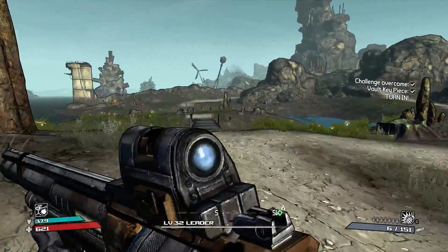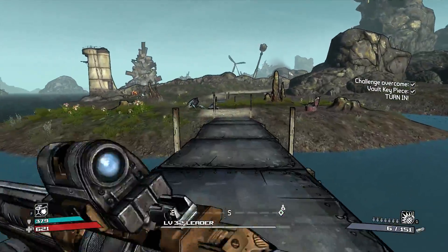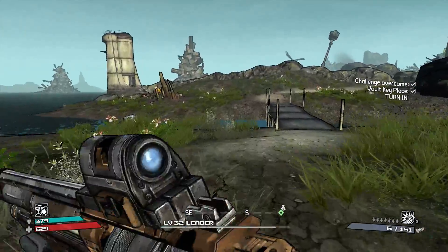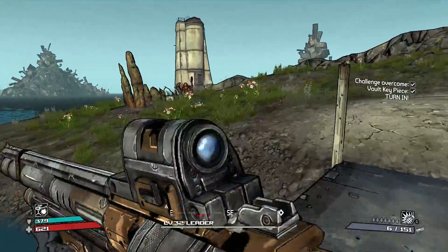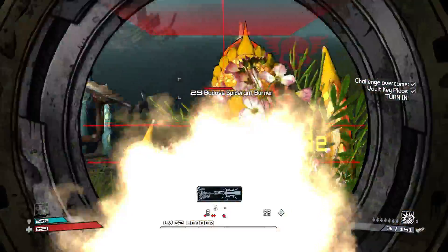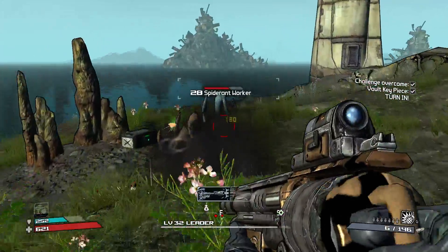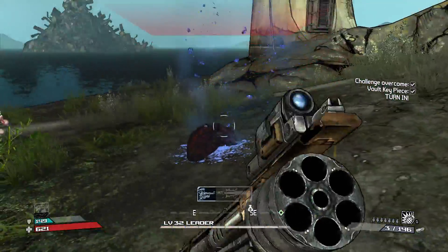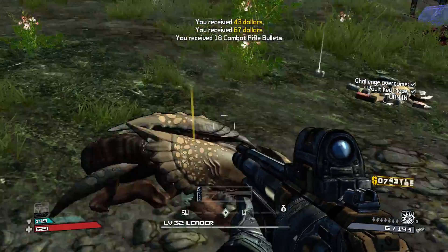Hello guys, this is Dirk and welcome back to some more Borderlands. Today we're going to check out the rest of the area in the Trash Coast — whatever it's called. First though, we're going to go kill some of these guys. God damn, there we go, got the big guy down. Okay, wasn't really much going on there, I just wanted to go kill him.